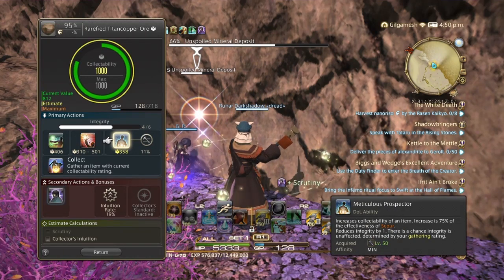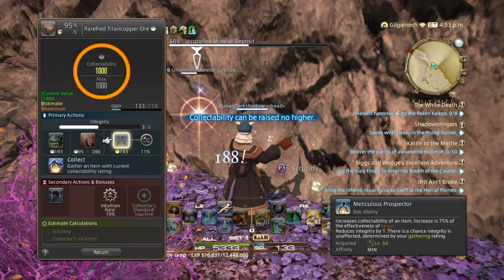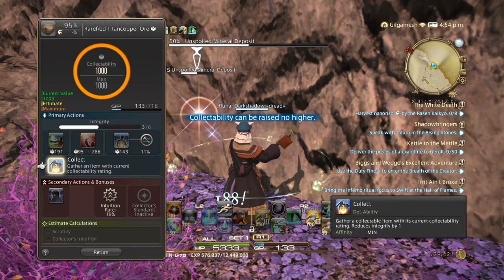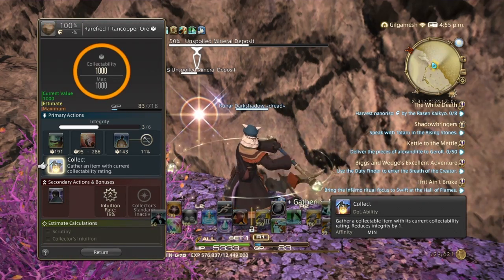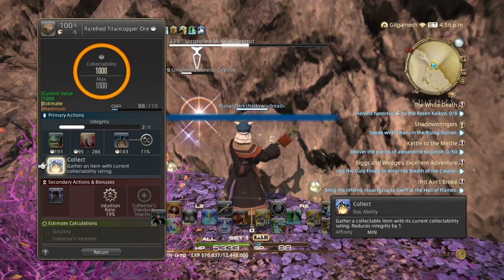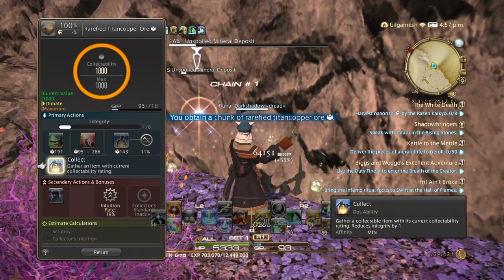We'll use Meticulous at the end to get us to 1,000. Meticulous can proc a chance of not using a gathering attempt, which is 11% right now. So now we use Sharp Vision to make it 100%, and then we're going to gather our 3. With better stats we can get to 1,000 way quicker, but right now we're going to get 3.